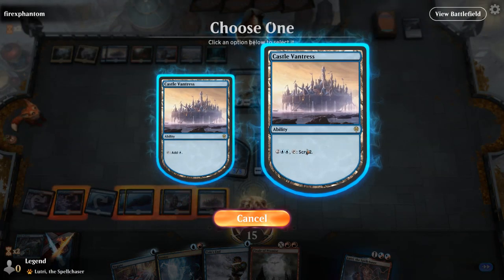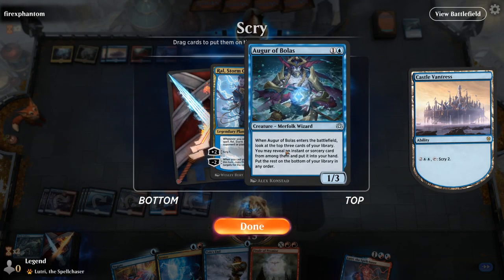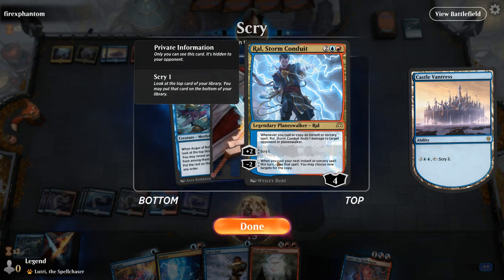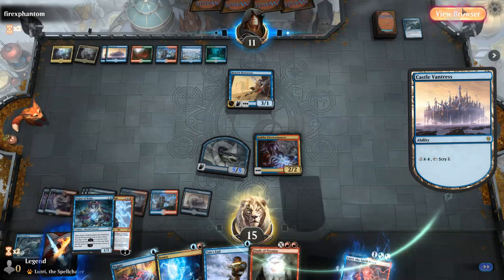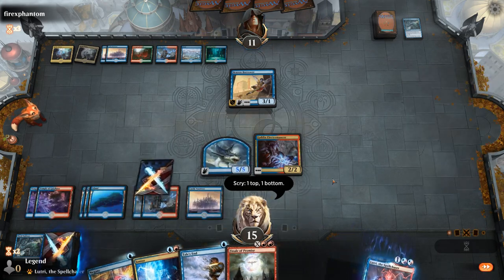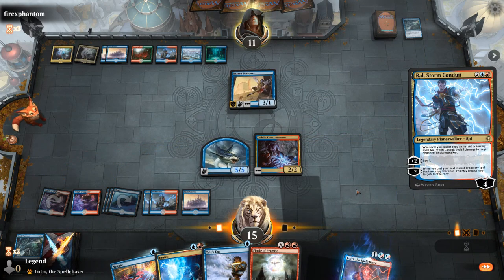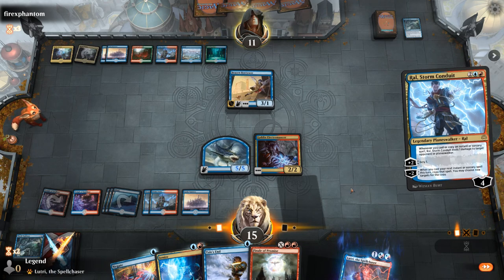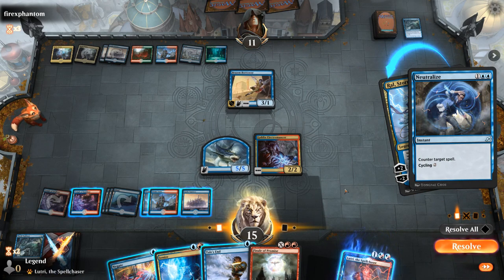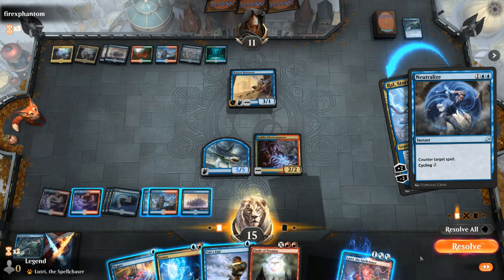I think I can afford to scry since I'll still have Negate and Tale's End up. These are both okay — probably go for Ral, although I don't have anything amazing to copy, but just scrying and dealing a bit of damage is fine. I'm going to Neutralize. Do we want to fight over this? Currently we're ahead on board, so just keeping my current position and protecting it with my counter spells seems better. We'll let that slide.